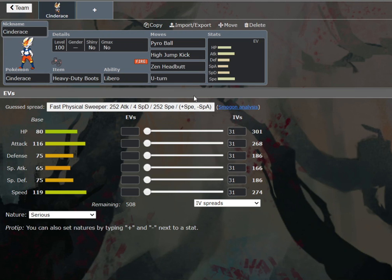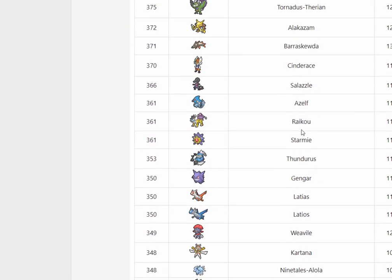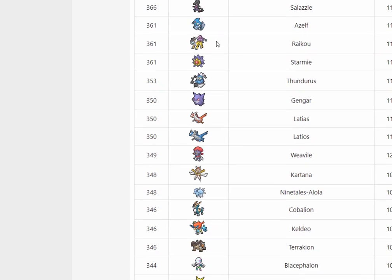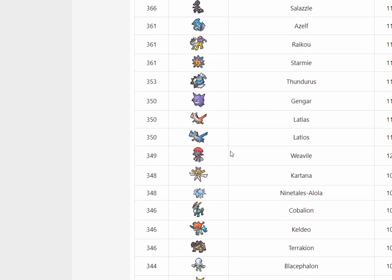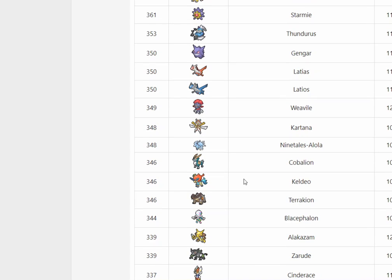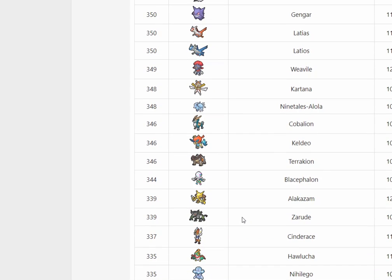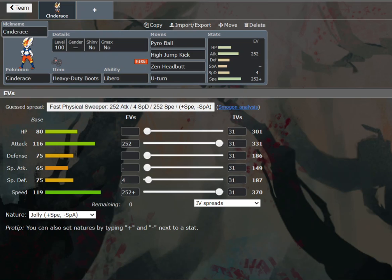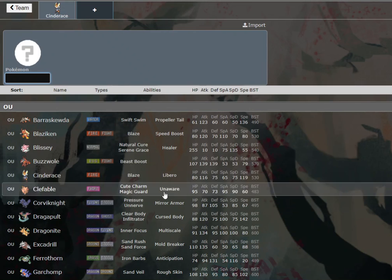I'm using Cinderace on this last team here. We're going to max out that speed and attack because Adamant in this metagame is just pretty poor. Look how populous the speed tier is — you'd have to lose out on Thundurus, Gengar, Kartana — Kartana is a huge one — Keldeo, Blacephalon. You don't want to run Adamant in this metagame. Even with Sucker Punch it doesn't hit all those Pokemon. I mean I guess you could justify it on a Sticky Web team, but I don't like it in this metagame at all.